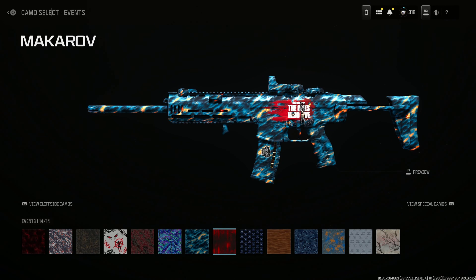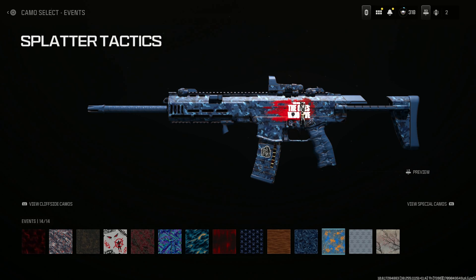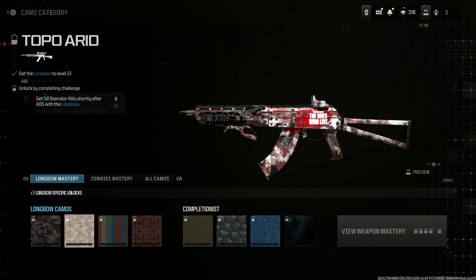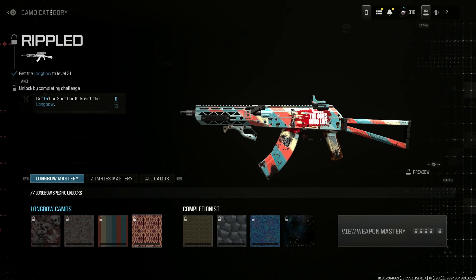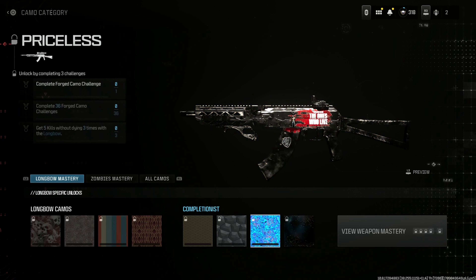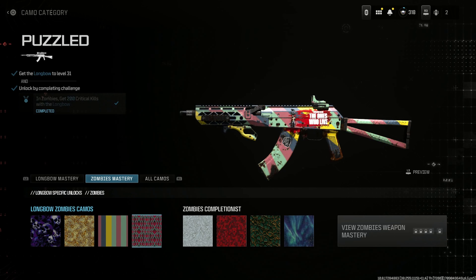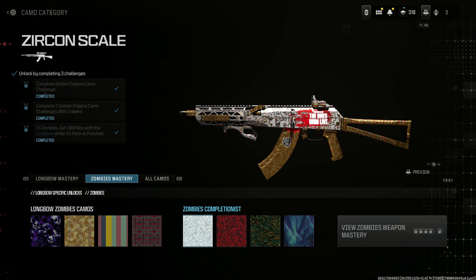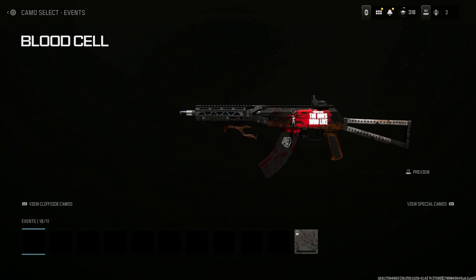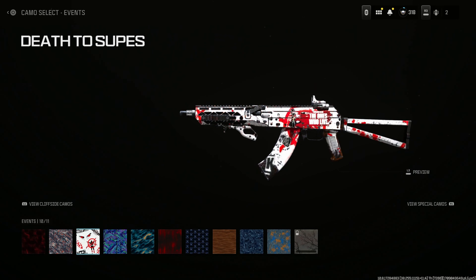It's a hit or miss — some of the event camos you can see the detailing, but for the more animated ones you really can't see anything. Here's the build for the Longbow and the multiplayer camos, and pretty much the same thing goes for this one — it all gets covered up. Same with zombies. I hope they could eventually let you see the detailing while having a mastery camo on; I know that's probably pretty hard to do, which is probably why it's not available.